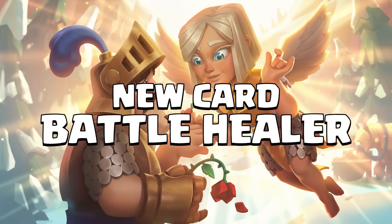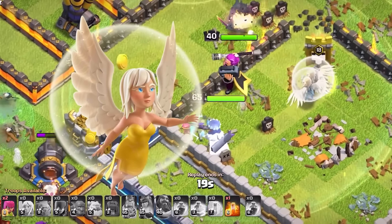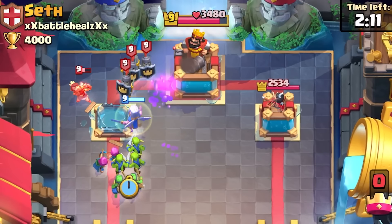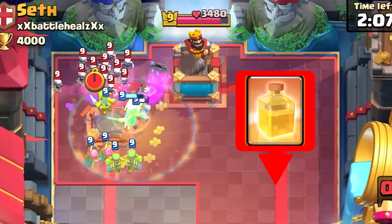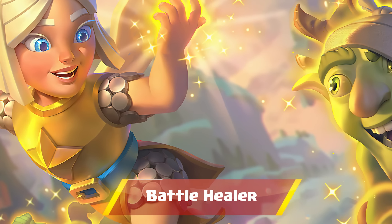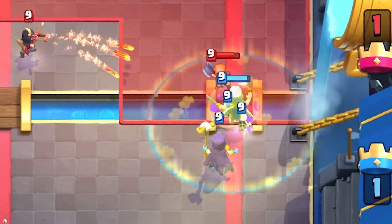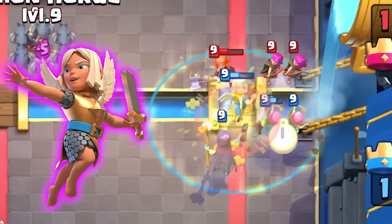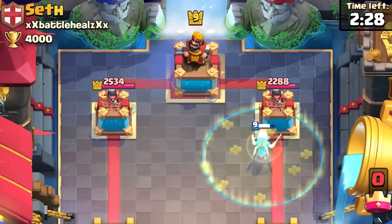At the end of the year in November, Supercell announced a new card going to enter the arena with the ability to heal as well — the Battle Healer. The Battle Healer was basically the reworked version of the healer from Clash of Clans. With this, Supercell made balancing the heal spell even harder, because now it had to compete with another healing card. The devs had been talking about adding this type of paladin card for a long time, and after many thoughts, the Battle Healer was made.